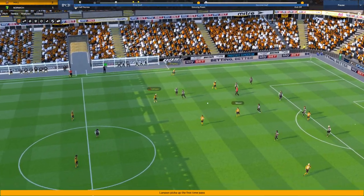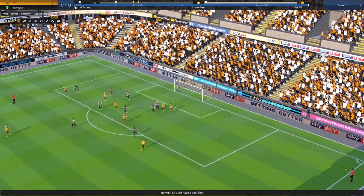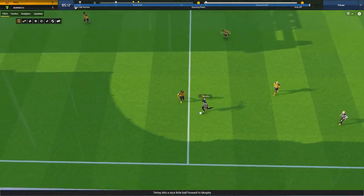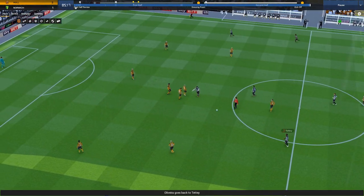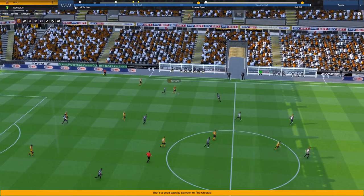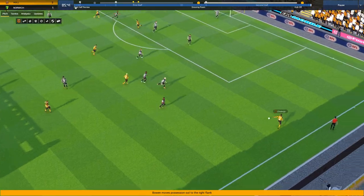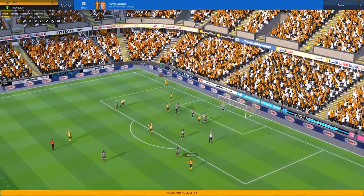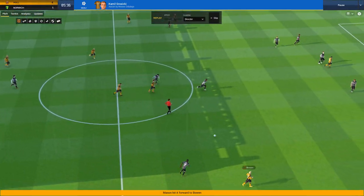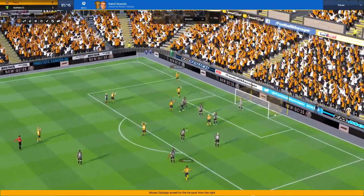A free kick: Kingsley for Larsson, then Mason, back for Kingsley on the left flank. Mason with an optimistic volley - decent try, but we keep creating. Then Bowen gets a lot of room on the right side and hits an early cross. Groszicki - what a beautiful goal on the volley! Take a look at the replay - it's a masterpiece, an absolute beauty. We are destroying Norwich, who have been topping the table for quite some time.